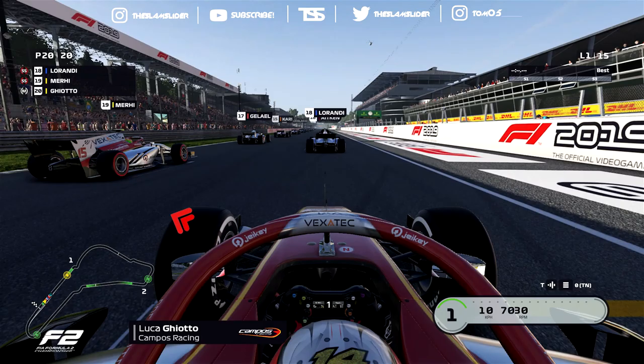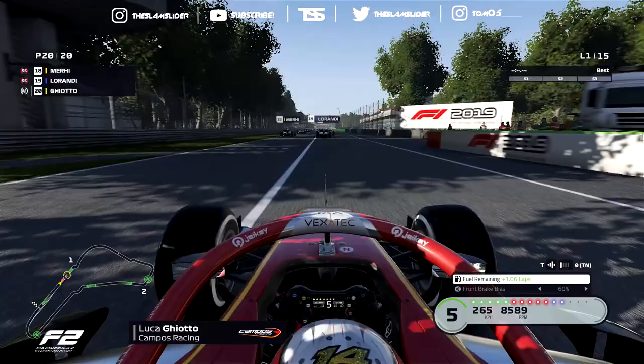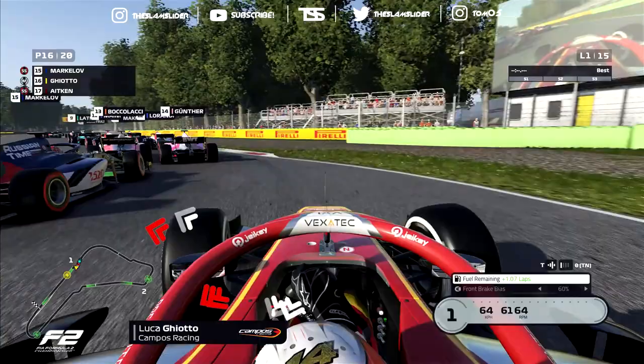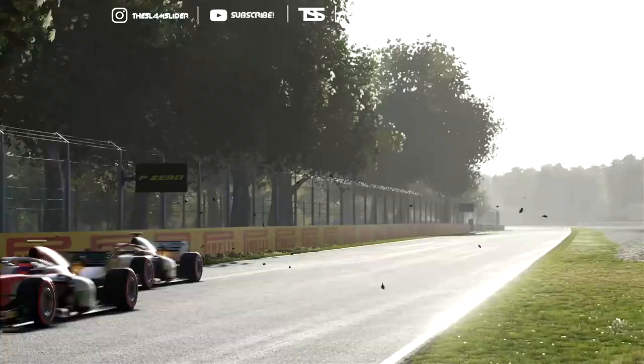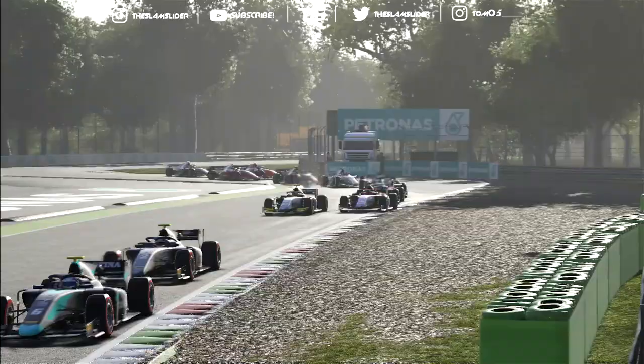Here we go — five red lights for the Italian Grand Prix and we're off! It was a pretty terrible start, but let's see how many positions we can gain heading into turn one. We're still P20 but going on the inside. We pass Alessio Lorandi, then target Markalov ahead. We gain a position, but Aitken puts his elbows out very aggressively and squeezes us — fair play. We only gain three positions.